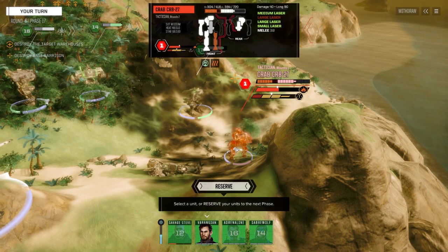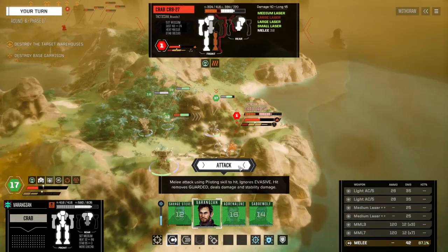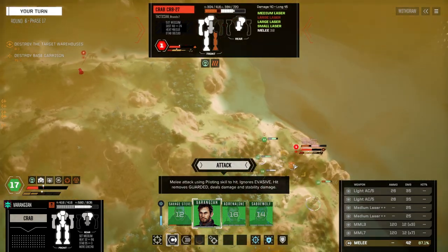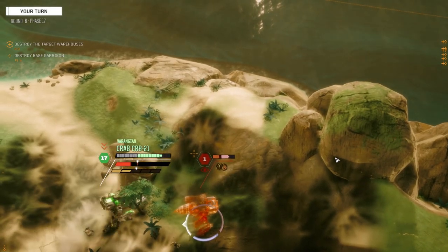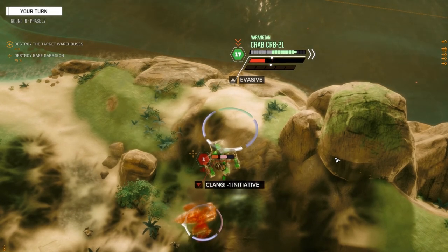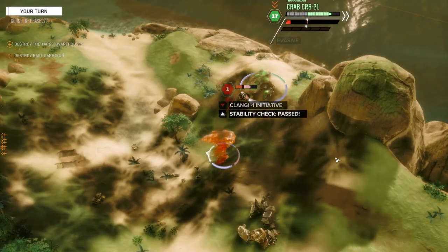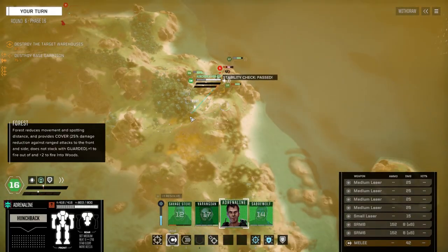Let's check the damage and get Varangian onto the other side to attack him. See if that knocks him down. Nope, of course not.